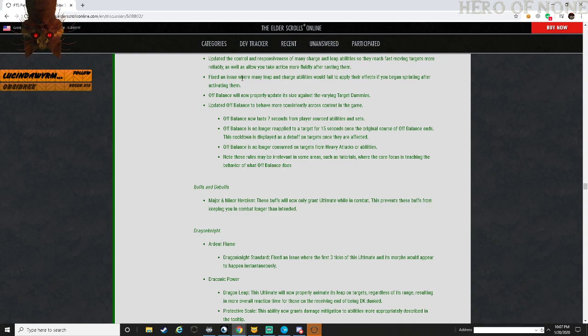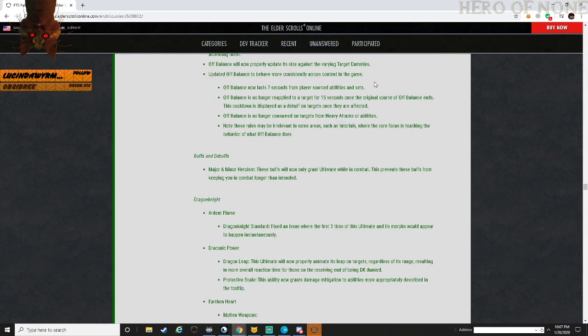Fixed an issue where leap and charge abilities would fail to apply their effects if you began sprinting after activating them. Off balance will now properly update size against varying target sizes. Updated off balance to be more consistent - off balance now lasts 7 seconds from player-sourced abilities and sets. Off balance is no longer reapplied to a target after 15 seconds once the original source of off balance ends; this cooldown is displayed as a debuff on the target. Off balance no longer consumes targets from heavy attacks or abilities.